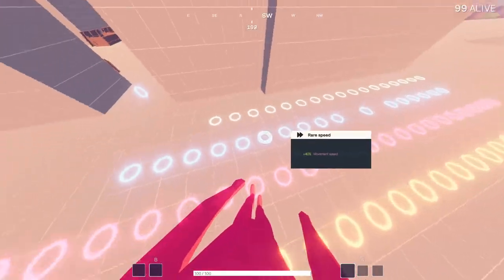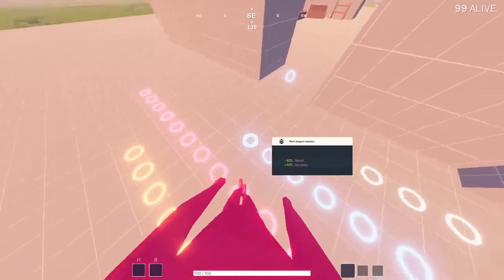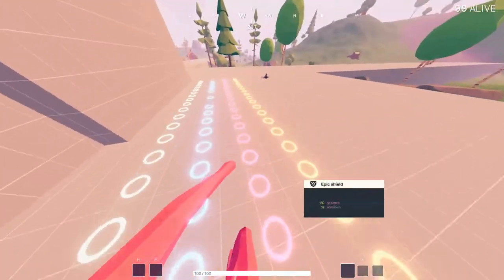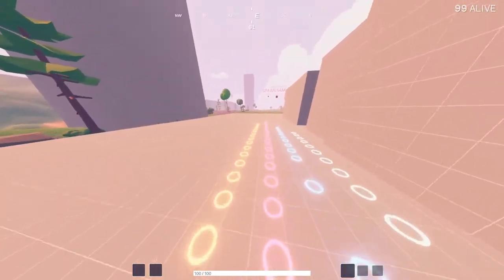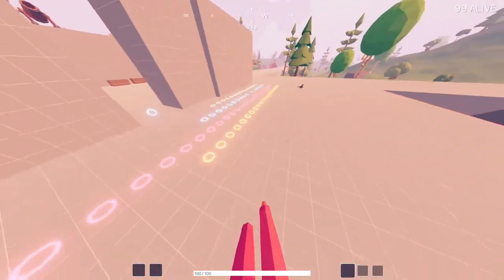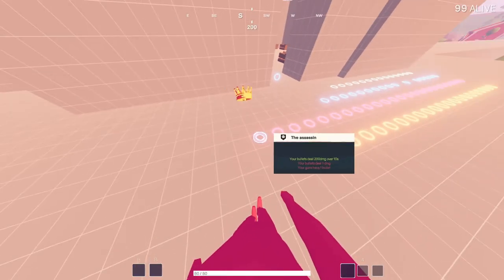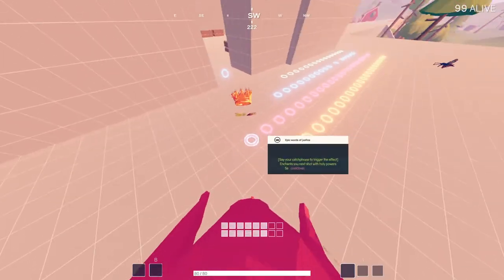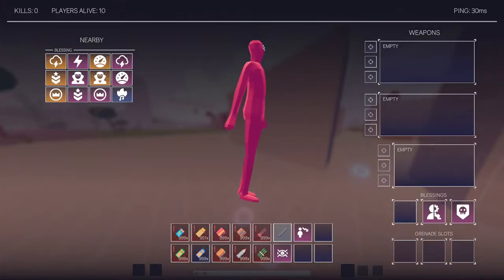All other rare blessings are just upscalings of the previous common blessings — rare weapon mastery is better than common by about 10%, and that scales up until legendary. Moving on to epic — this is when some real special blessings start. There are the most unique epic blessings in the game. The special ones are mad mechanic, assassin, insight, and small. These are the four unique epic blessings, twice as many as the rare tier.